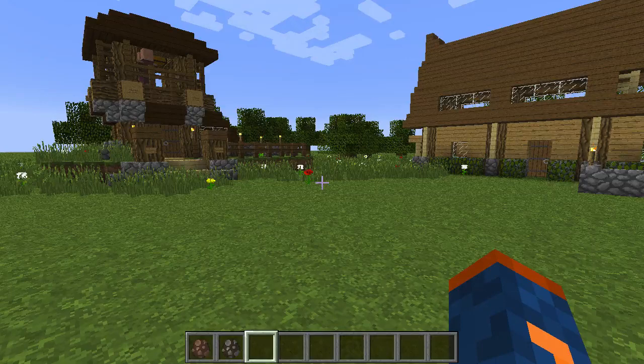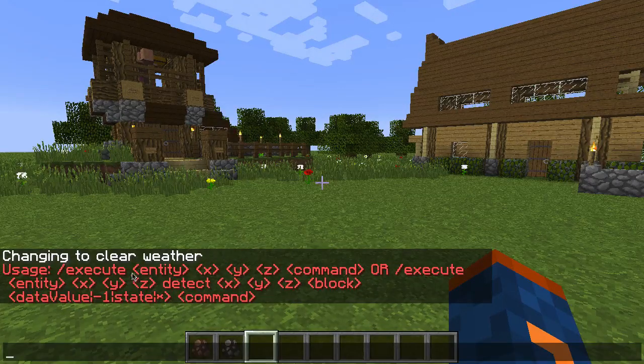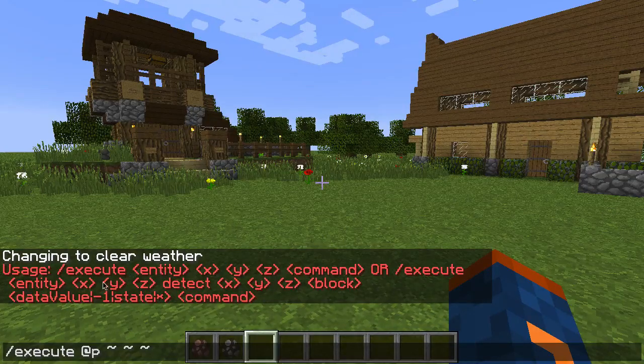Let's start with a basic usage of the command and then jump into some more advanced stuff. The most basic usage is: execute, then specify at which entity — let's keep it simple and use the nearest player, which is ourselves — and then tell it where to execute the command in relative position to that target entity. We're going to run it from my exact position, represented by tilde notation marks.